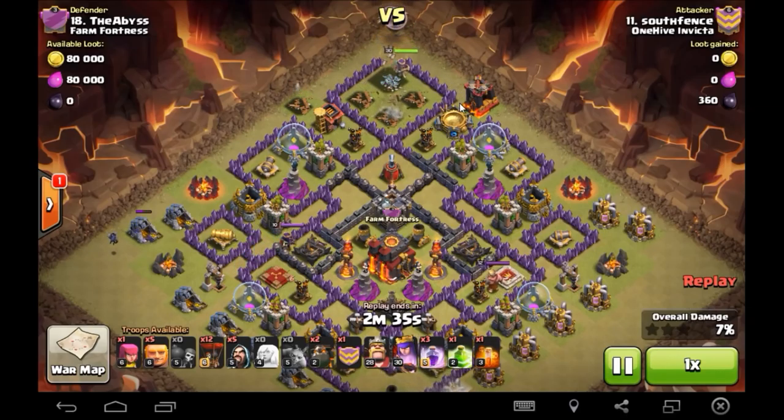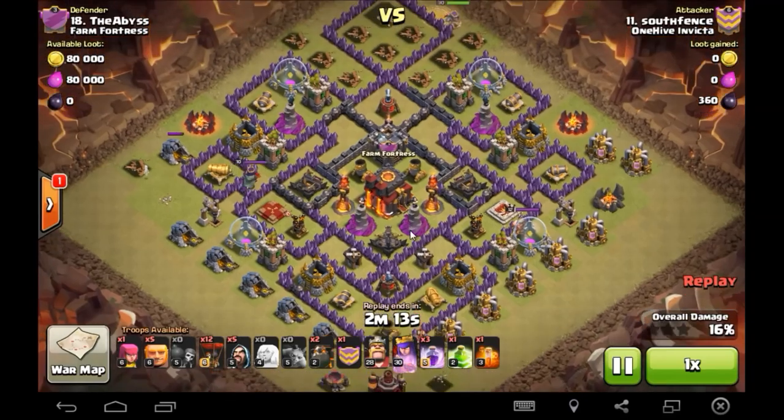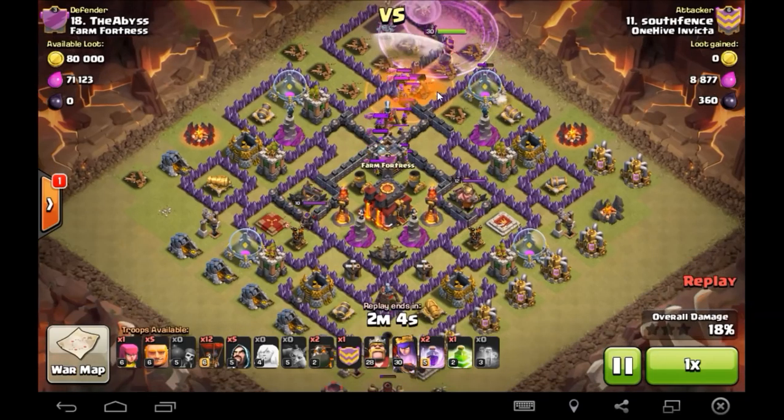He wants to mimic what happened in my attack. So she's going to clear out all of this — these two air defenses and these buildings — and take a little bit of a walk around. I actually thought she was going to step up and take out this air sweeper, then the CC would engage — that didn't happen, but it still works out. She walks right about here and draws the CC. He's already started creating a funnel down here with some minions, which is good. As soon as she draws the CC, he's going to drop his poison, drop a rage — they're not going to touch her, just a bunch of archers.